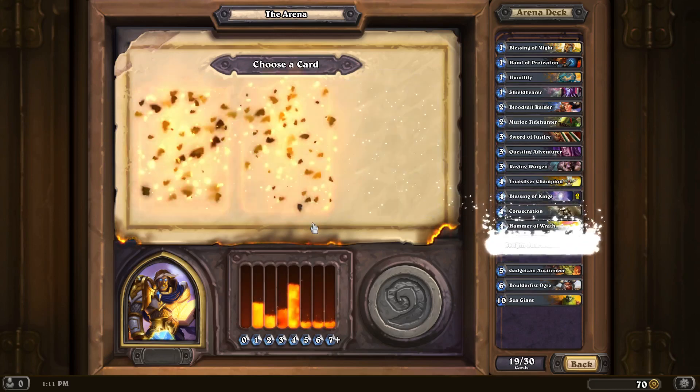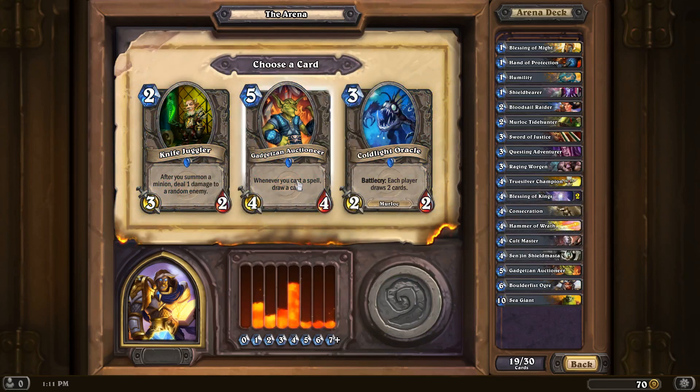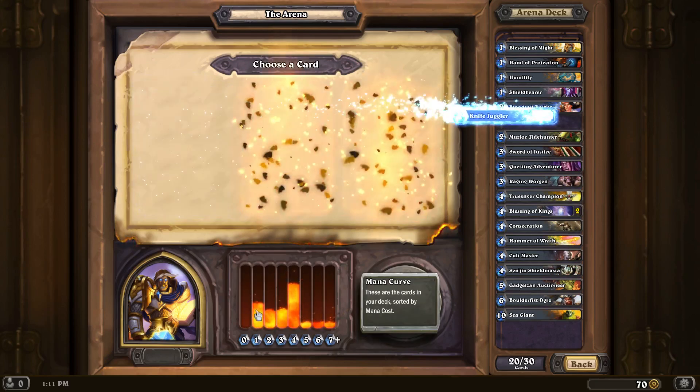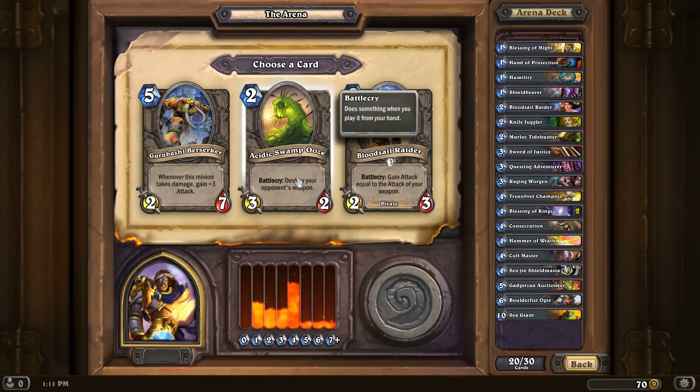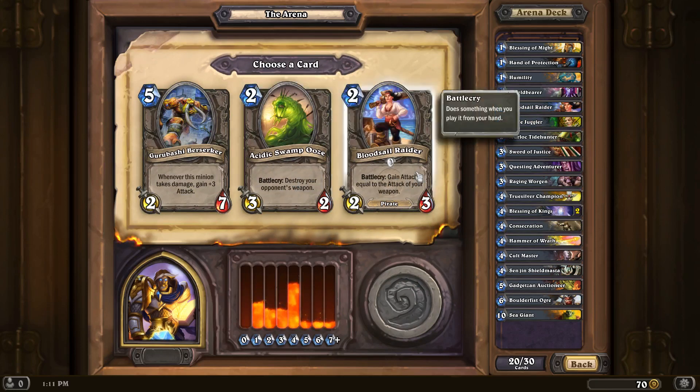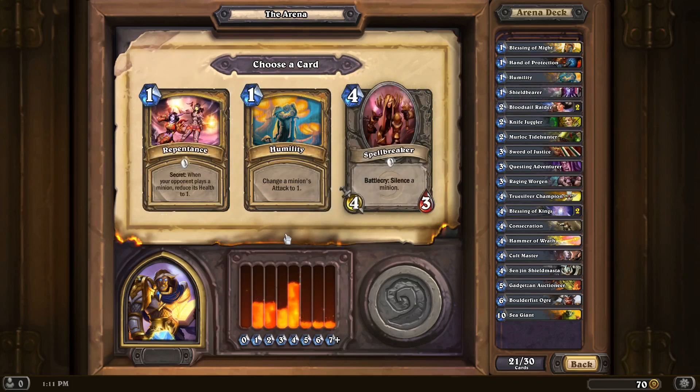Some Taunt, please. Lots of four-mana cards. I could get a second Gadgetzan Auctioneer or a Knife Juggler. Let's go with the Knife Juggler because we don't have a lot of low-mana stuff. Second Bloodsail Raider or an Acidic Swamp Ooze — I'm going to go with the Raider. Pirate all the way.